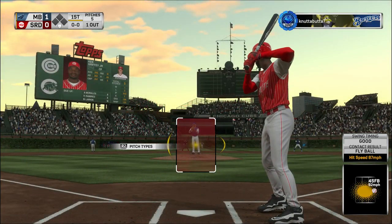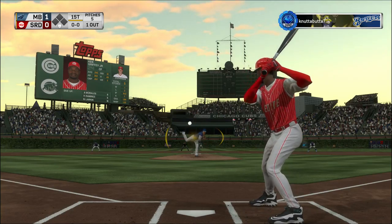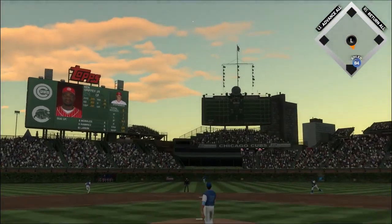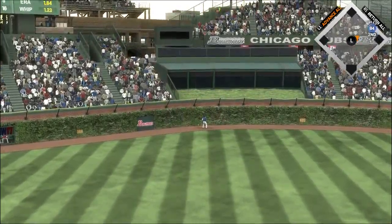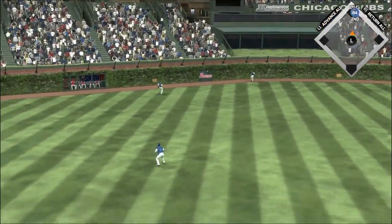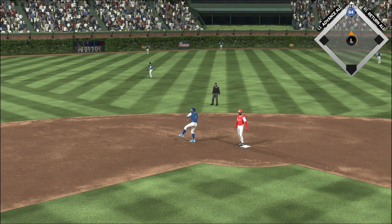So one away here with the bases empty, and here comes Junior. A swing and a drive to center field — that one's got a chance. Lofton going back. Just missed a home run to the deepest part of the yard — it's off the wall. And he'll reach second now with one away.